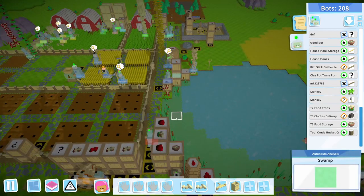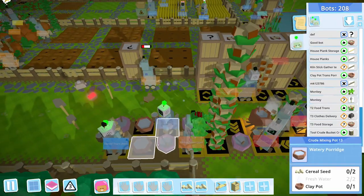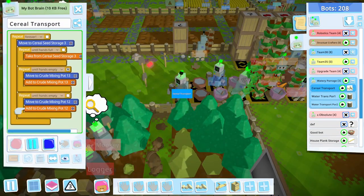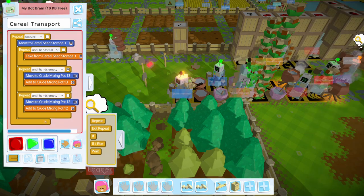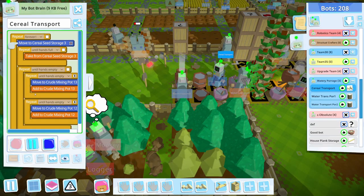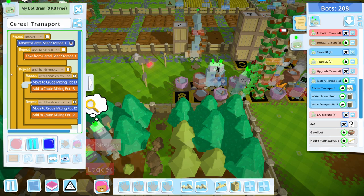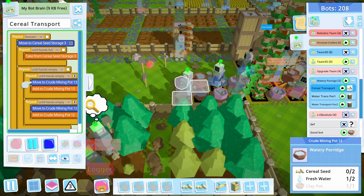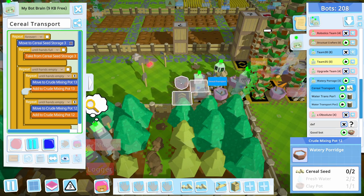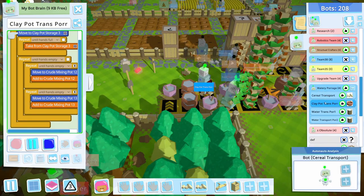I think I'm gonna fix that for the cereal bot, because that means he's probably running back and forth. Yeah, look — that's cereal seating. Stop record — do this until hands empty, go. There we go — otherwise he would have just skipped down, hit this one, and restarted the loop after adding just two. Obviously with him only having four it wouldn't have mattered, but when we upgrade him he'll have six, so I'd rather him get an extra one off before he goes running back and forth. Alright, cereal transport is done, clay pots here for our watery porridge.